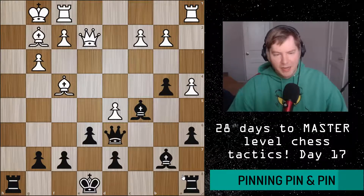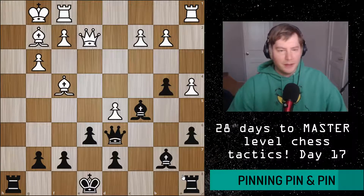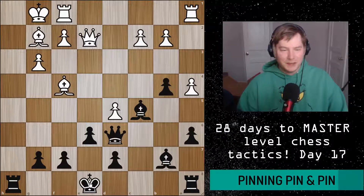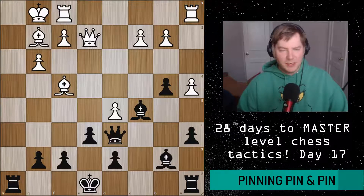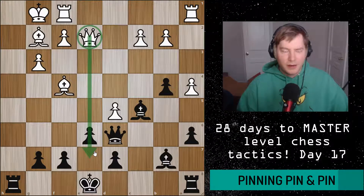This position is black to move — you can pause the video now. When I talk about the thought process, I talk about going from general to specific: noticing the main elements of the position and specific features you could potentially use. The first thing I noticed was the open h-file for this black rook. It looks like black gave away some development with his king sitting in the center in exchange for that open file. White is pretty well developed.